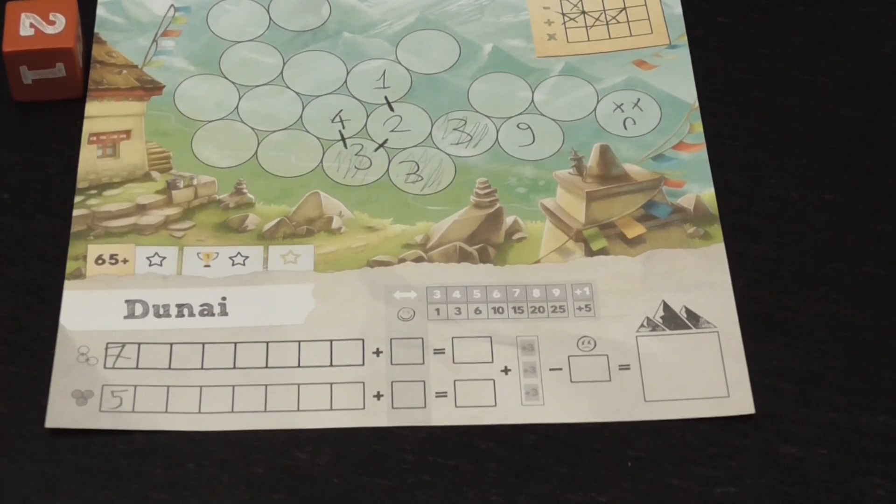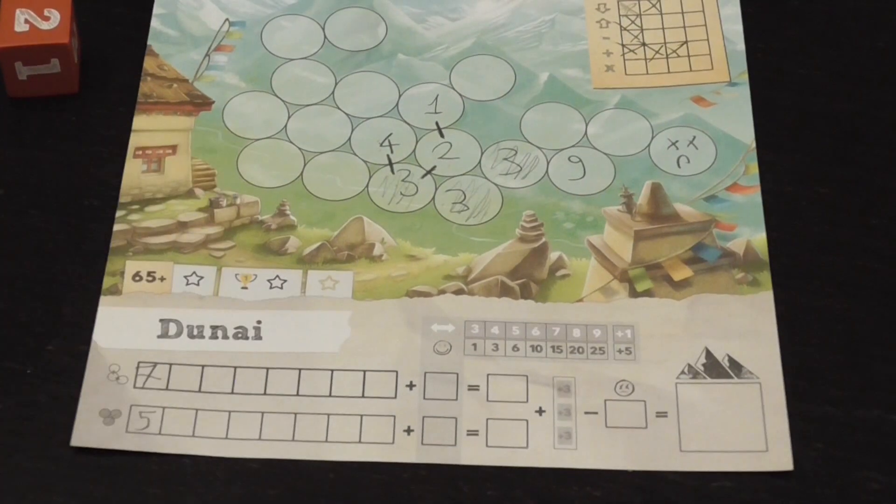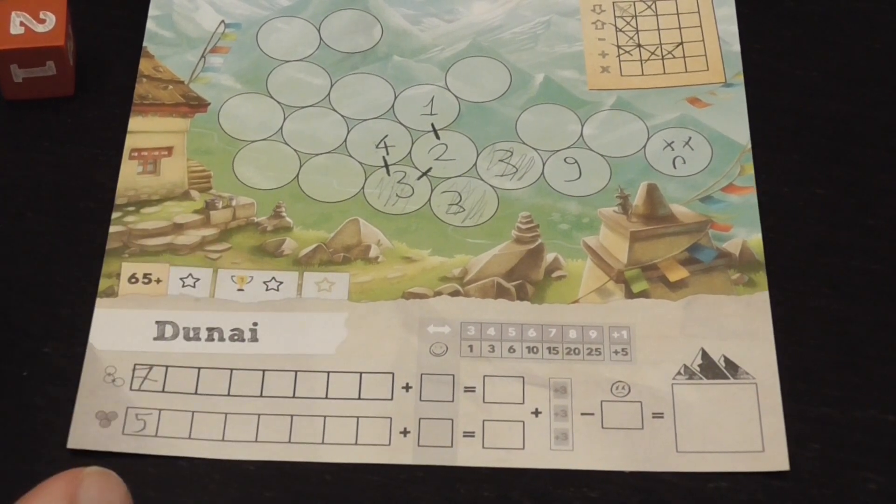That's the general idea. You score points in slightly different ways depending on whether it's a single game or a campaign, and the player with the highest score at the end wins. Track 12 — no kidding, no exaggeration — has quickly become one of my favorite roll and write games. It's a genre I like very much. I like the immediate, unmediated connection of drawing on my game, and then it teaches me to let it go because at the end it just goes.